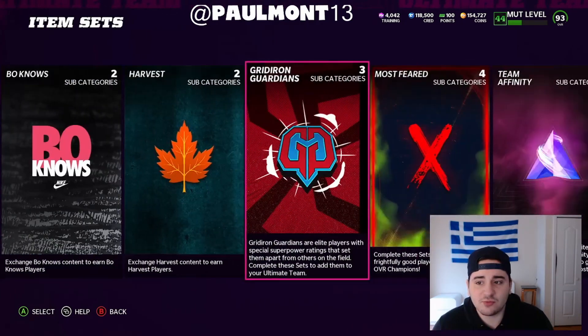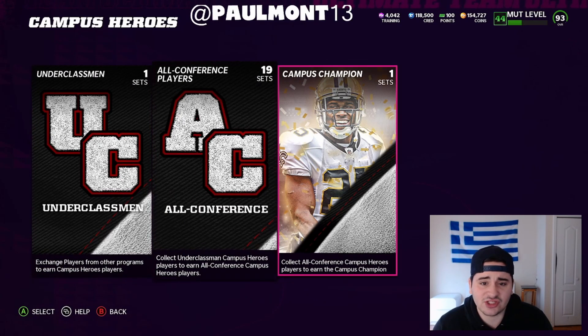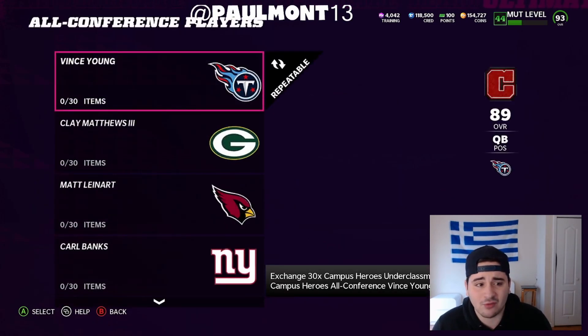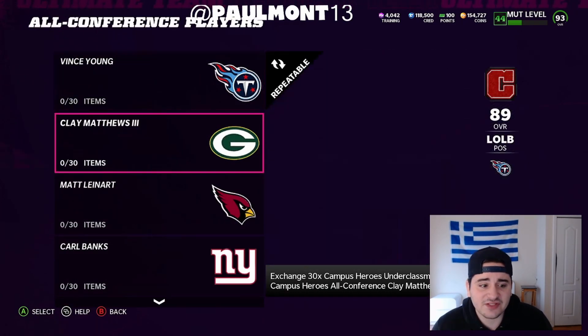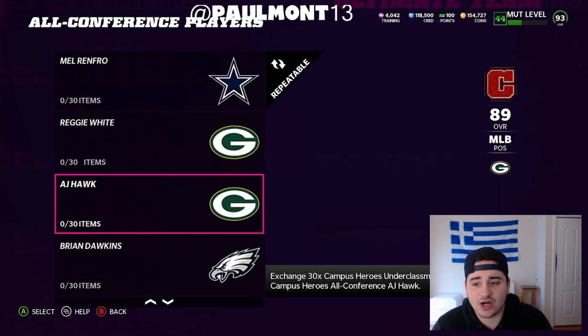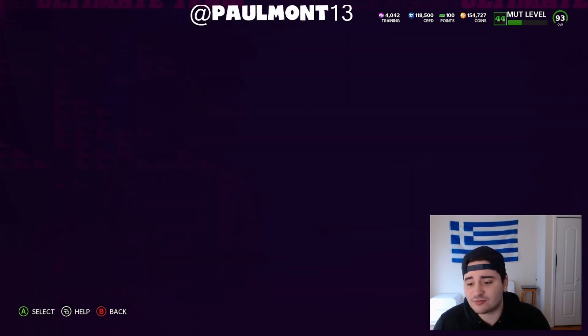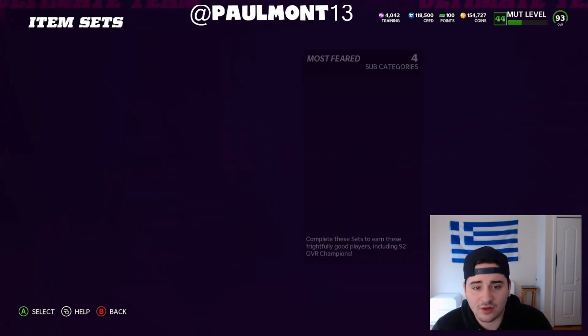You guys can do the Campus Heroes set for the Vince Young, but I think he's really cheap so I don't know if it's worth it. The 89 Vince Young is cheap. AJ Hawk has a campus hero as well, but are these guys worth it? I don't really know. I think the Roddy White is definitely the most worth it one right now.